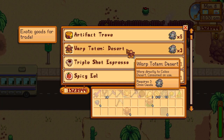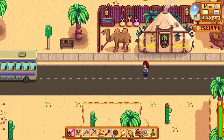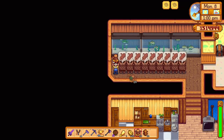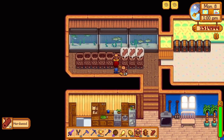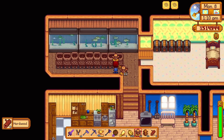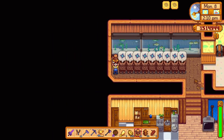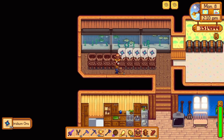As an added bonus, if you have a bunch of Omnigeodes laying around like I do, there is another fun way to use them. You can trade your Omnigeodes at the Desert Trader for Desert Warp Totems. This could save you some resources and time if you use them, but since we have a bunch of deconstructors, let's put them to use. Deconstructing Desert Totems will get you 4 iridium ore each.